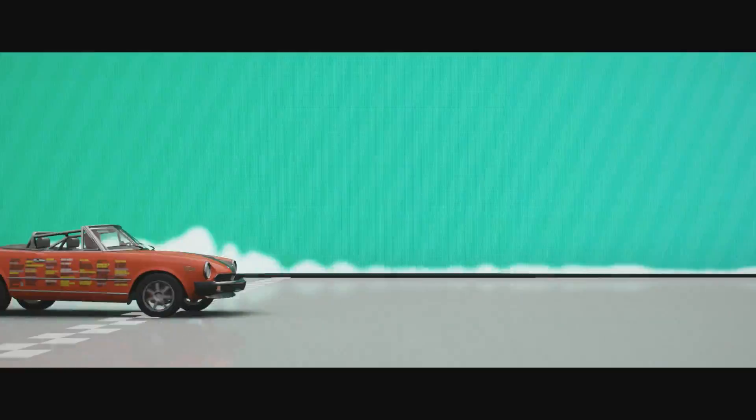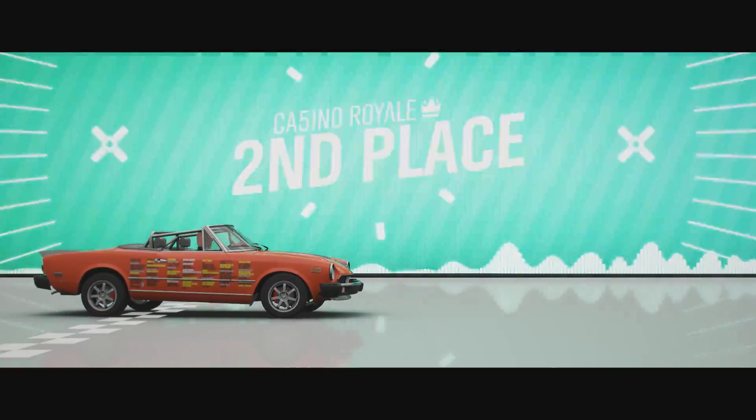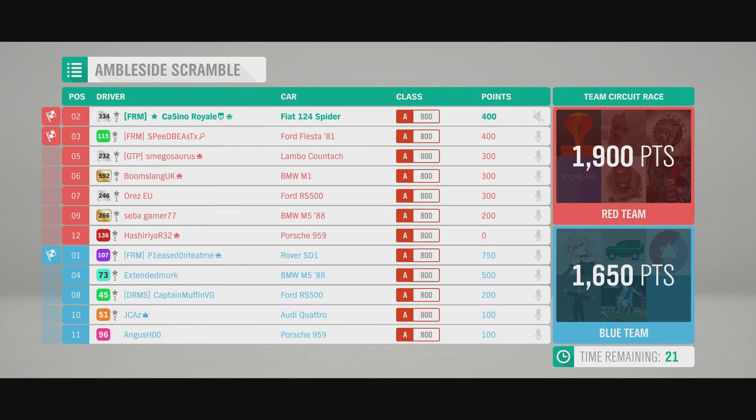We don't quite like it for the poor 959 — it's a lot out of its league. We will take second in a ridiculous, ridiculously eventful race. The teams are all wonky — Forza's forgotten how to count again. Either way, Rover takes victory, we take second place, the Fiesta gets third. Red wins for Red Team and the Fiat is highly entertaining.